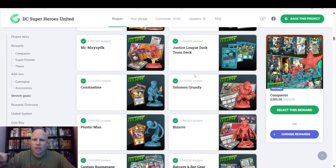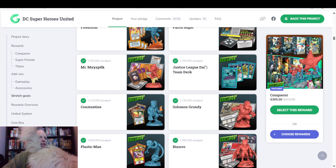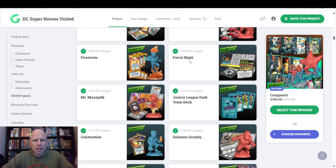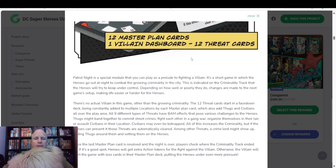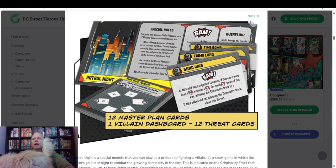We have Constantine. We have the Justice League Dark Team deck — and a cat that's going to walk right in front of me; she has no respect for filming videos. So the Justice League Dark Team deck. We have Mr. Mxyzptlk. We have Night Patrol. I'm going to click on this one — I think this gives us a different kind of game mode. It's a module, so it gives us a different way to kind of play with our DC Superheroes United stuff.